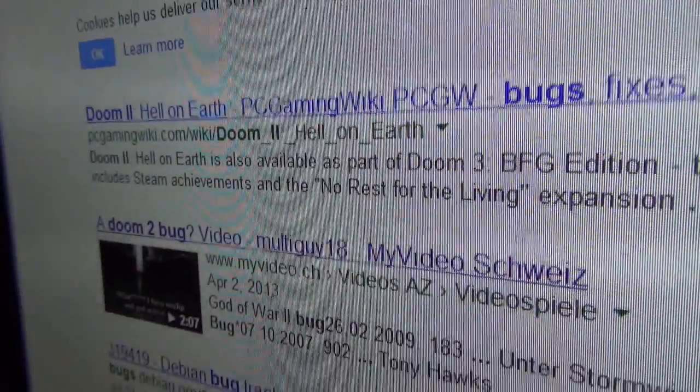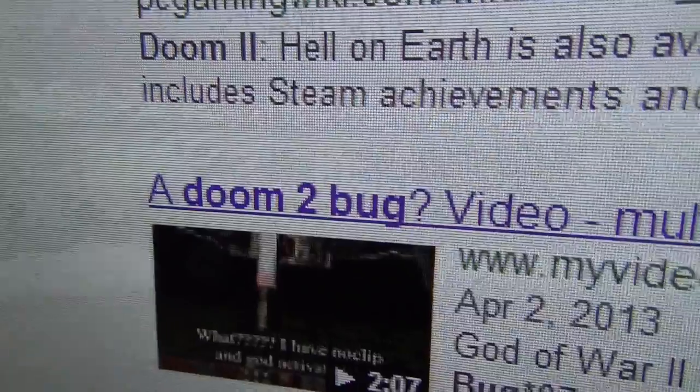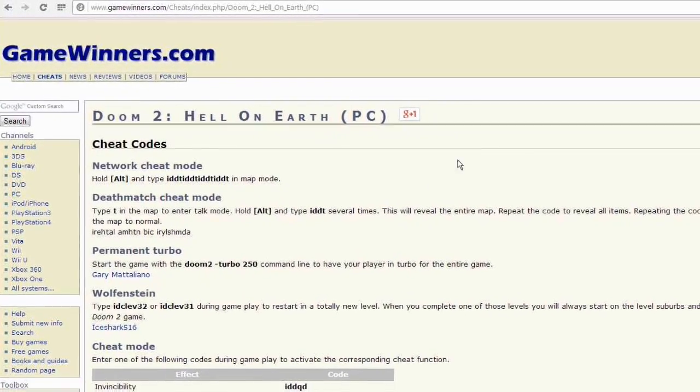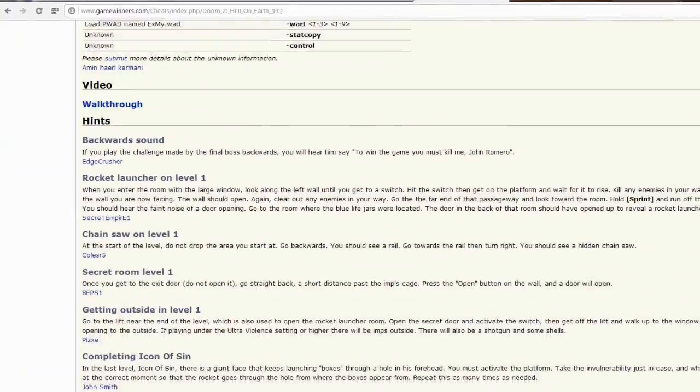I attempted to reproduce an interesting site on a website called GameWinners.com. If you scroll down a bit, James Iverson reported a glitch about endless rockets in map 30, the icon of sin. I have never had endless rockets there, so I gave it a shot.